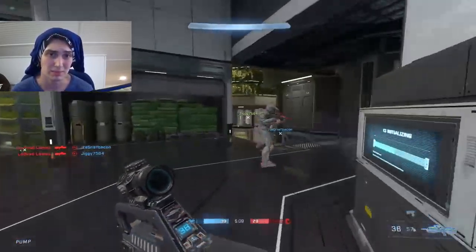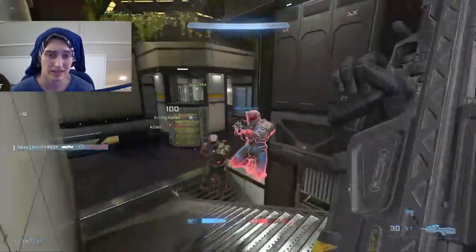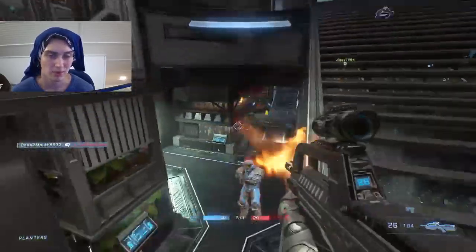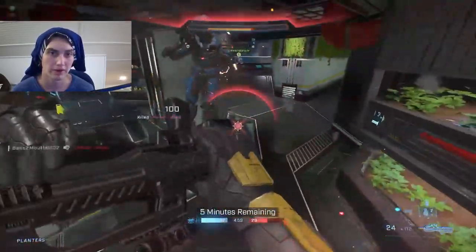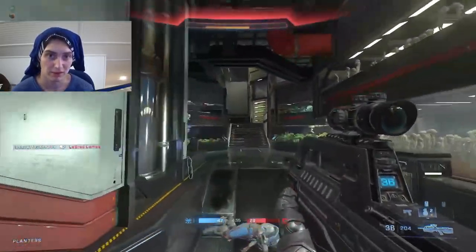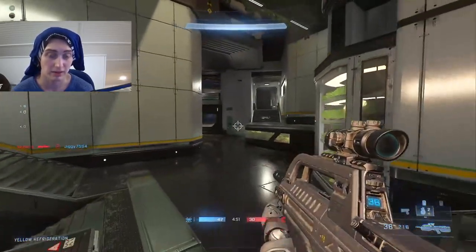Moving around the map in this way can be an adjustment for some players who aren't used to it. So if you are struggling with keeping your crosshair placement good in matches, it is good to just get in a private lobby and just move around the map for five minutes, practicing, focusing on where your crosshair is placed at all times. You should be moving in reference to where your crosshair is placed in reference to where the enemy threat could be.